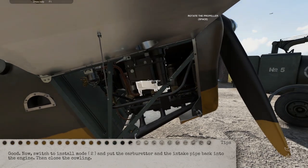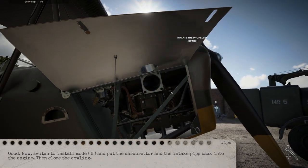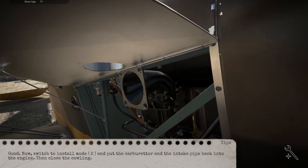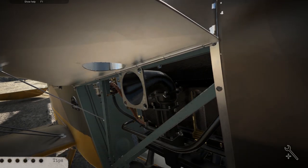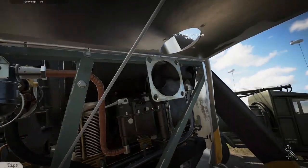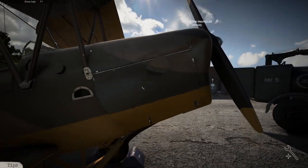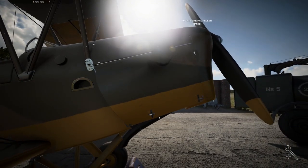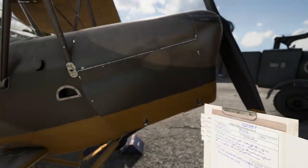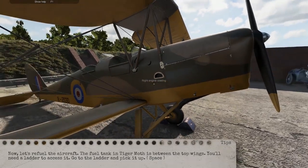Install mode — button 3 — to get these put back in. Put the carburetor and intake pipe back into the engine and then close the cowling. It's kind of nice that you can just go through and screw all these on automatically and they just screw on by themselves. All right, there we go — close these up.